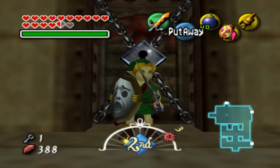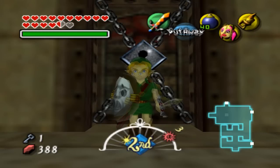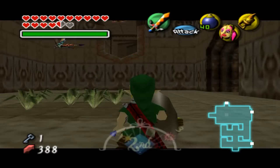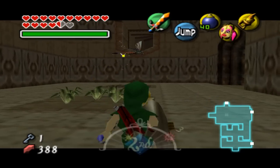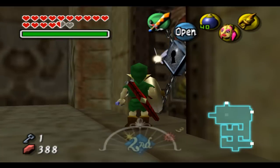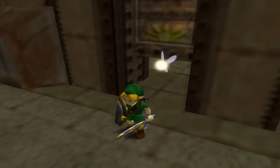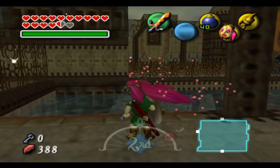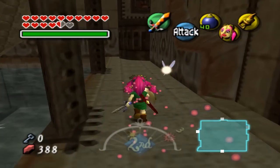Hey everyone, this is speedyboo, playing more Majora's Mask. Last time we got to this Stone Tower Temple sort of place and we had a bit of trouble. But this time I think it's gonna go a bit better, because — we have a stray fairy in here somewhere, so let's try and find it.